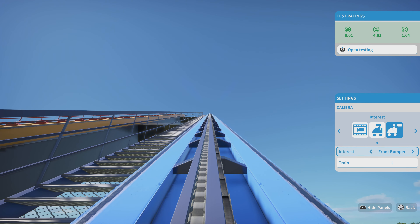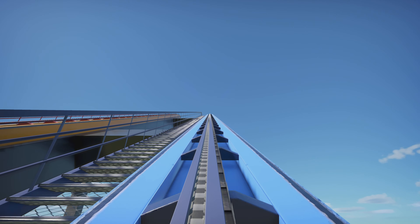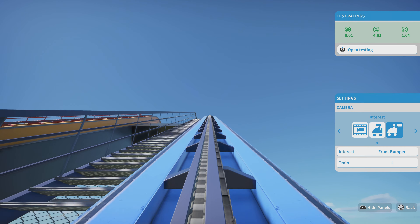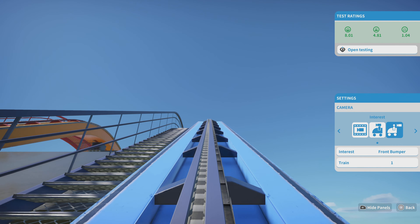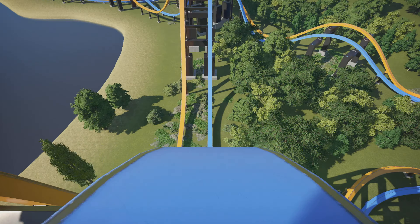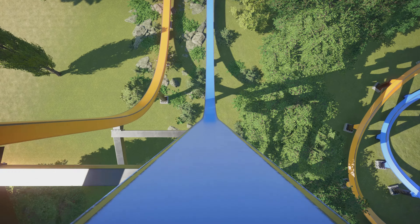Now let's go ahead and ride the blue one. As you can see, the numbers are just a little bit different — 801 for the excitement rating. Usually when you see that, the rides are not as realistic because the game doesn't actually track things all that realistically. But let's go ahead and enjoy this ride.